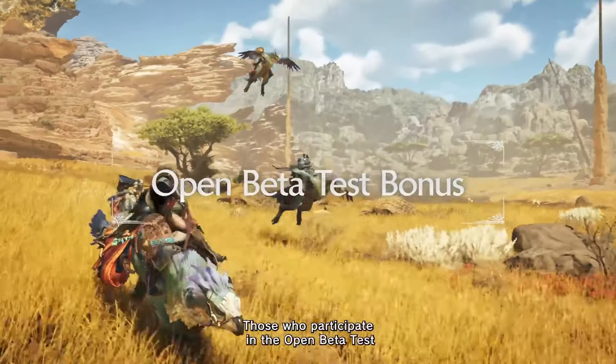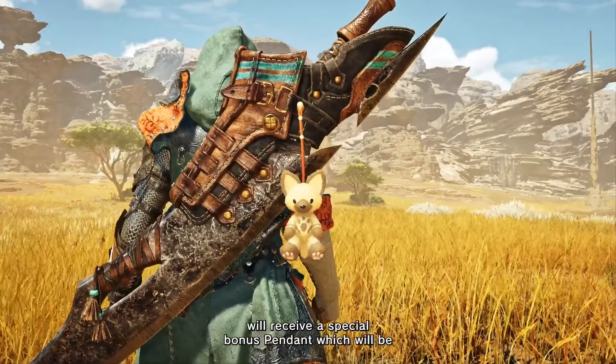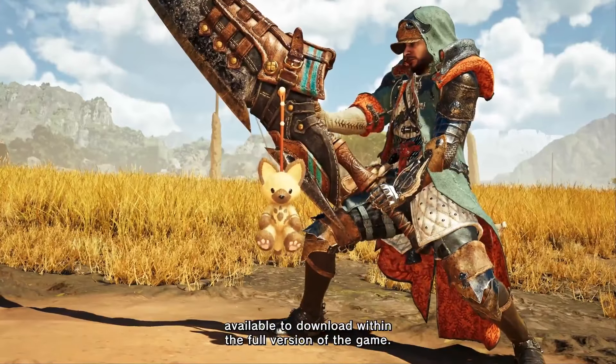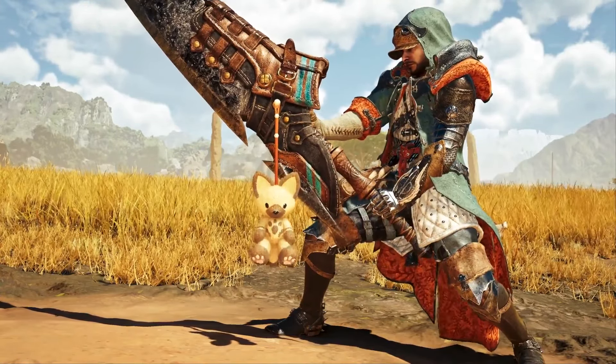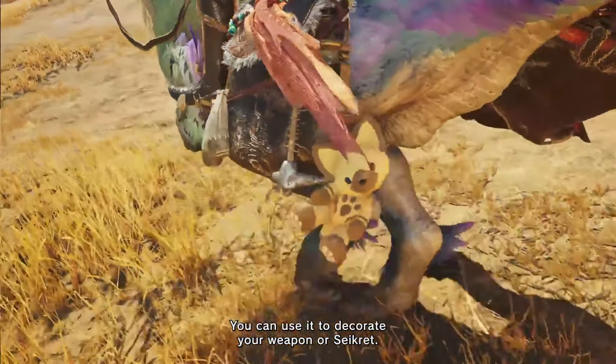Those who participate in the open beta test will receive a special bonus pendant, which will be available to download within the full version of the game. You can use it to decorate your weapon or sacred.